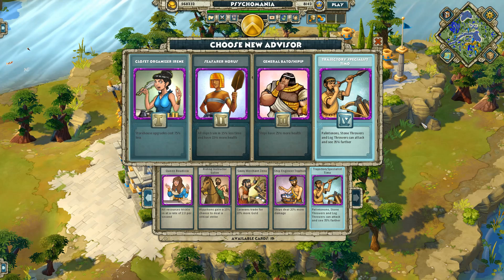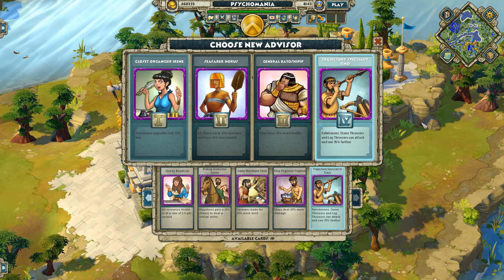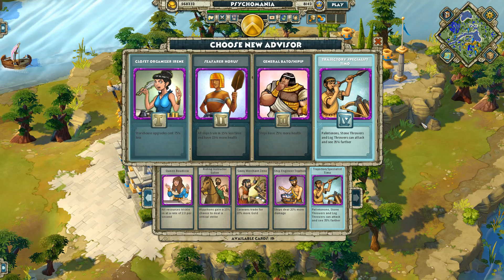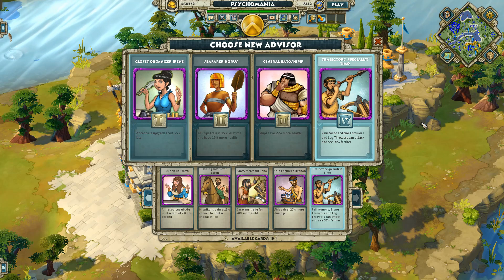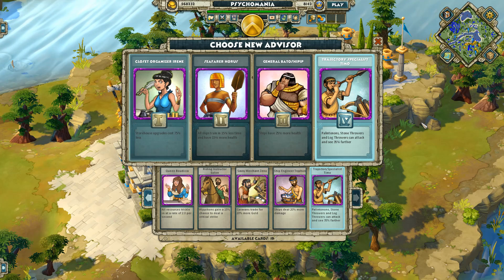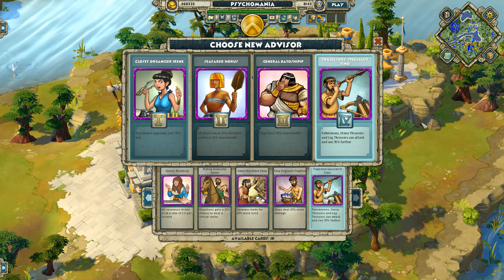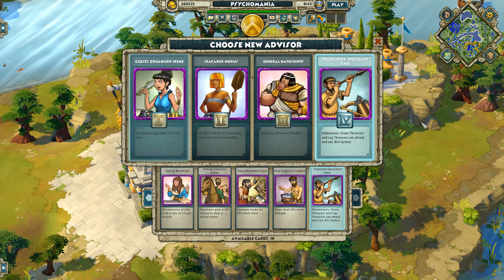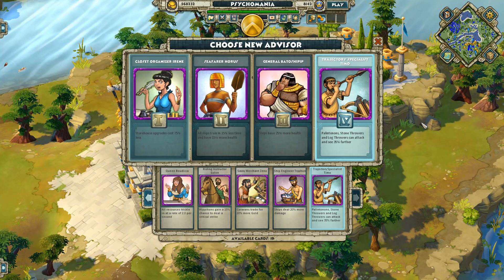With Timo, your palinthons stay safe and can destroy enemy buildings — especially production buildings at the back of the base that you normally can't reach. Add range gear with a legendary advisor giving over 20% max range and you can exceed 100 range. You just defend the palinthons and they do all the work. It's a strong advisor, though admittedly a bit boring — just bombarding everything.